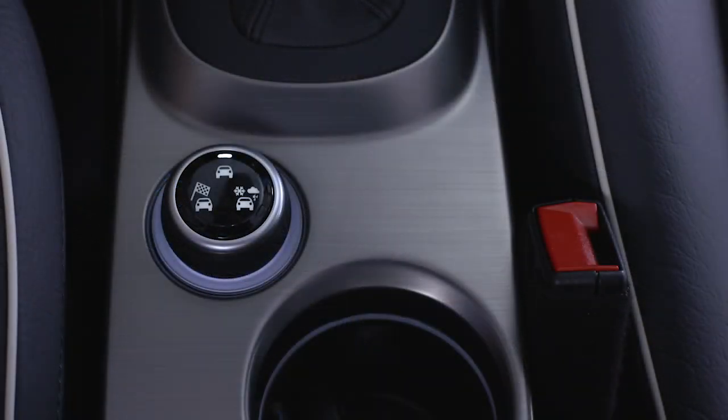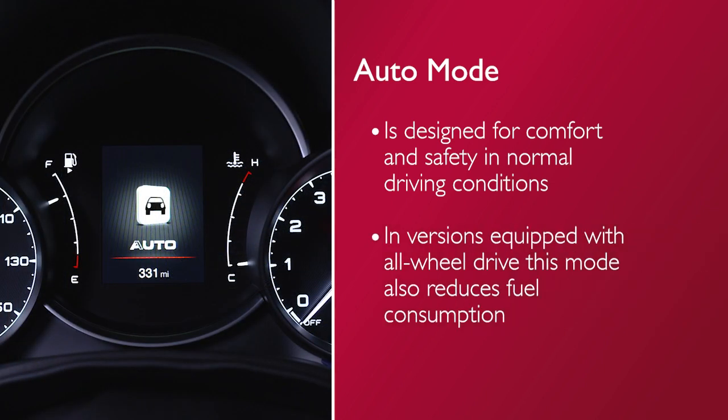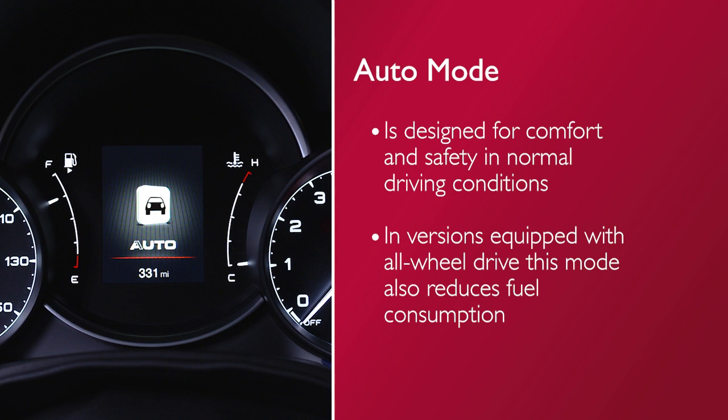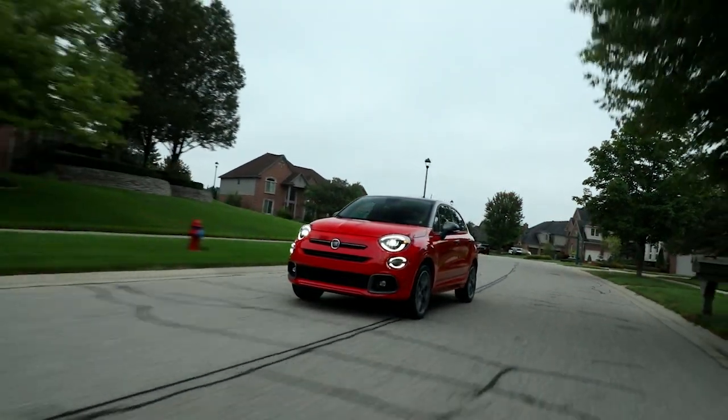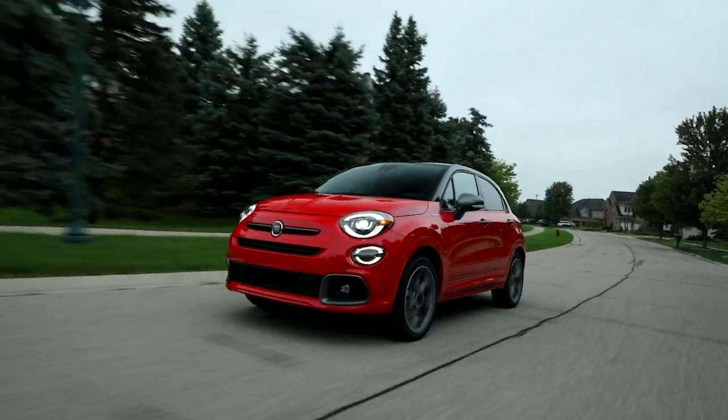The Dynamic Selector consists of the following positions. Auto mode is designed for comfort and safety in normal driving conditions. In versions equipped with all-wheel drive, this mode also reduces fuel consumption as it automatically alters the distribution of torque between the front and rear axle. The all-wheel drive system is automatic with no driver inputs or additional driving skills required.